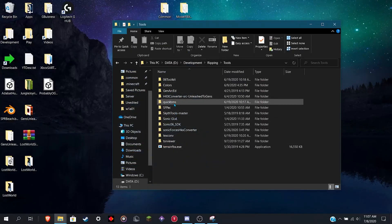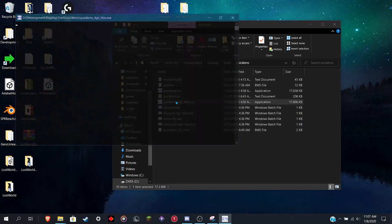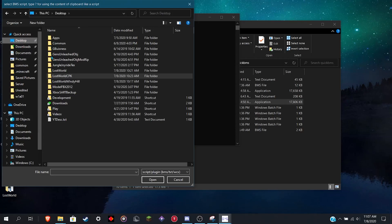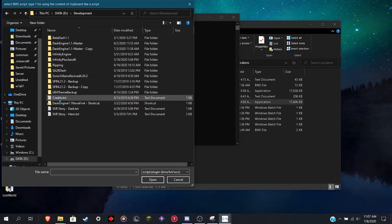So you want to rip levels from Sonic Lost World. This one's going to be pretty quick because it's pretty easy. To unpack the CPK, you're going to use QuickBMS and use the script — same for a Generations CPK script.